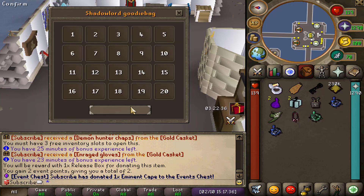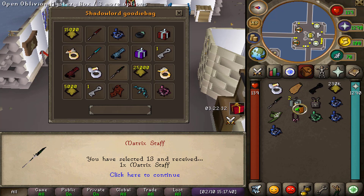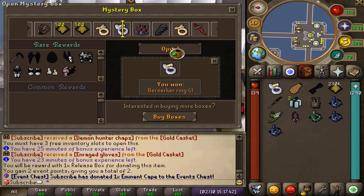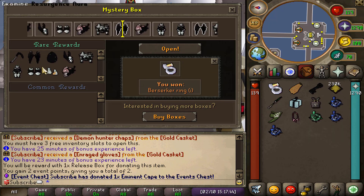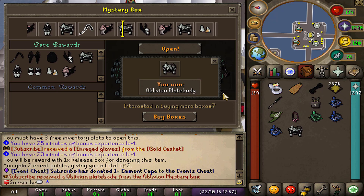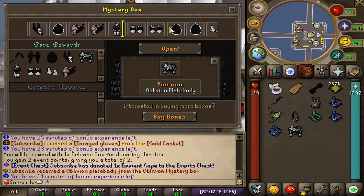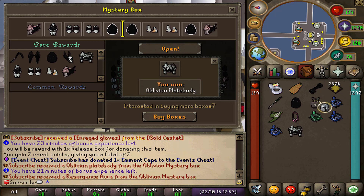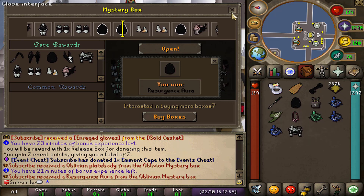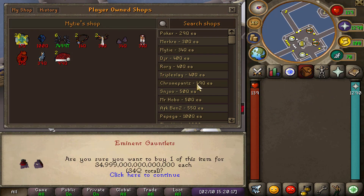We got ourselves some shadow lord goodie bags which I'm going to open real quick, and we also got two oblivion mystery boxes. That oblivion plate body is not too bad at all. Let's see if I can get a resurgence aura — yes we can, so we can sell that for a nice amount of money as well.